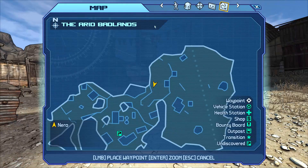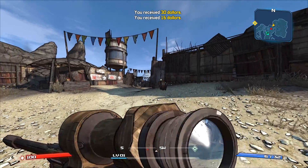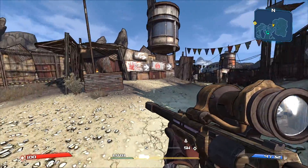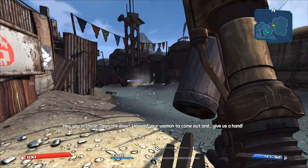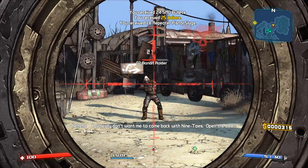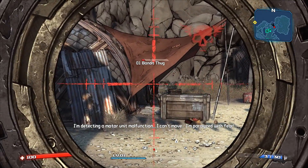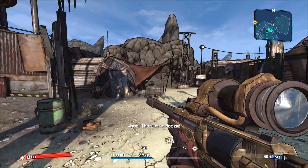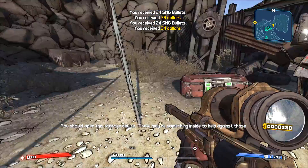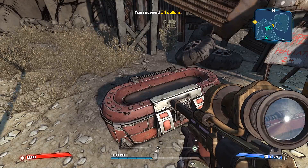I wonder if the shift code mysterious chest is going to be here inside Firestone, or if we'll have to make our way to New Haven. There's some bandit dialogue — 'Open the door! We need your wolves to come out and give us a hand! Teach them real estate!' I have to wonder if that was new dialogue added for the remaster.